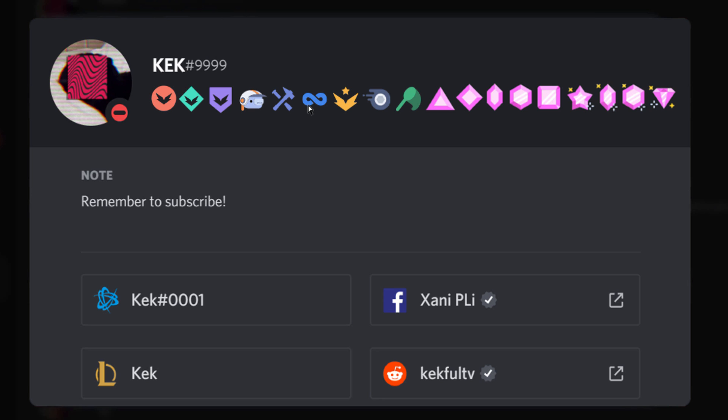Next is the Discord Partner badge, which is awarded to people that are partnered with Discord. You can apply for Discord Partner at discordapp.com/partners. At the time of this recording, applications are closed, but check back in a while and you'll probably be able to apply again.